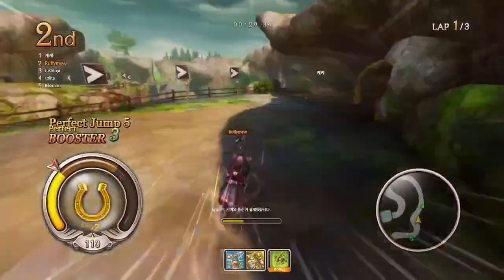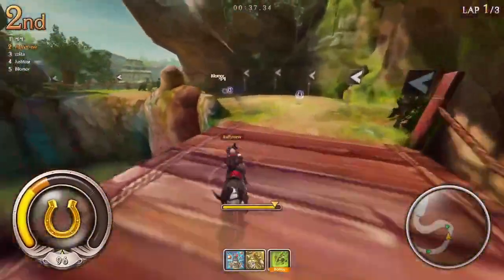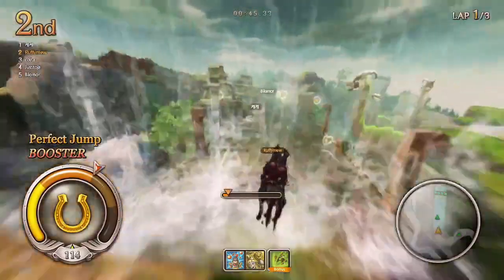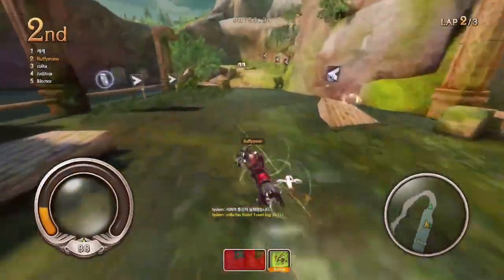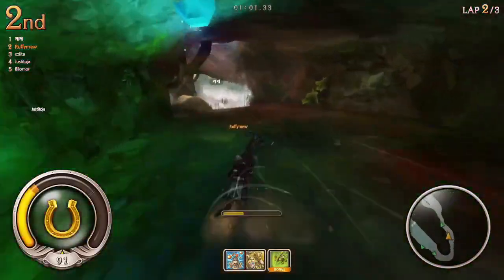Bunny hopping is hard — it's difficult to keep a nice smooth riding line when you're trying to hop all over the place. There's an egg over there; I kind of want to get it but I've got more things to do.